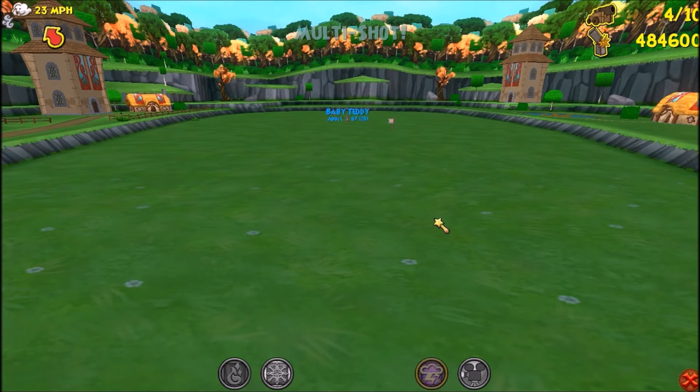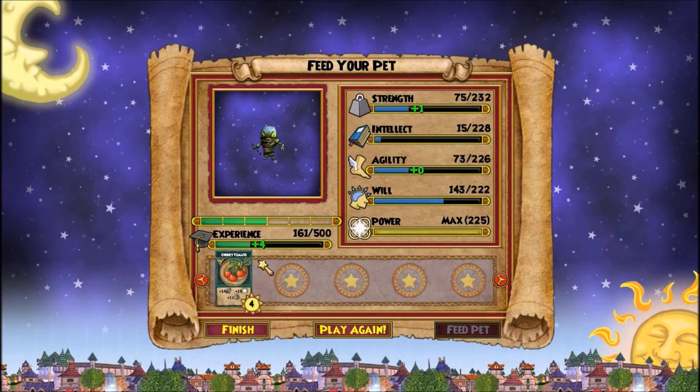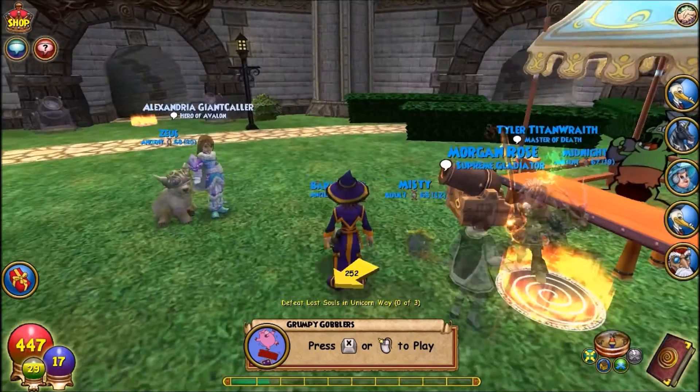Alright here we go boys and girls, baby teddy from adult to ancient — what are we going to get? Here we go, feeding it a cherry tomato, we will let the bar load out real quick, and here we go. And we get Myth Giver, so we have triple damage so far! Why does it always happen — we always get the damages first.